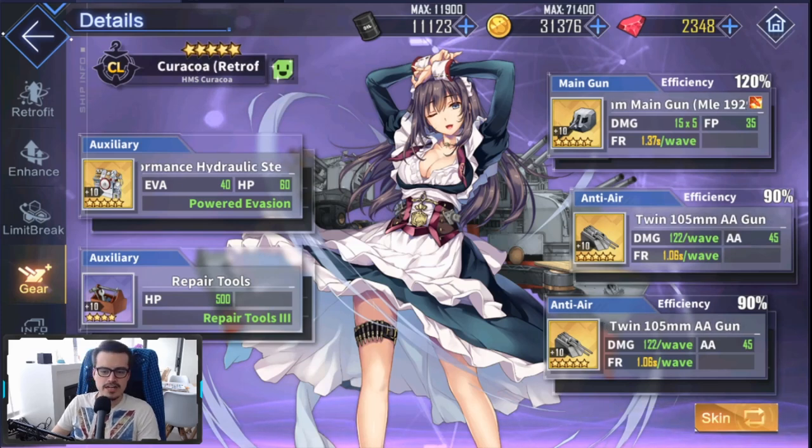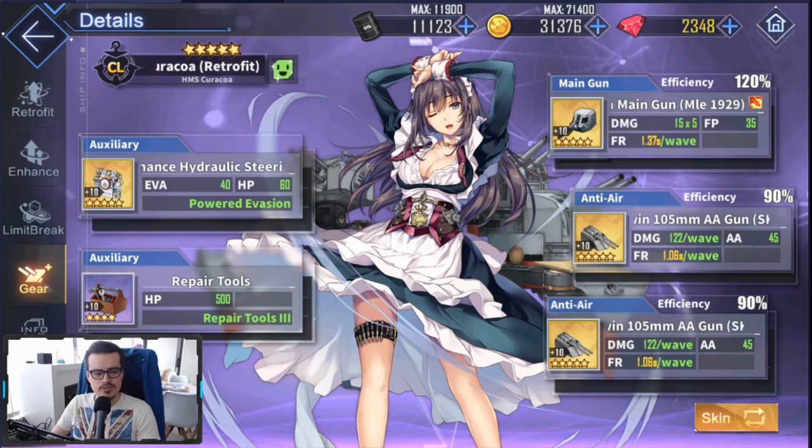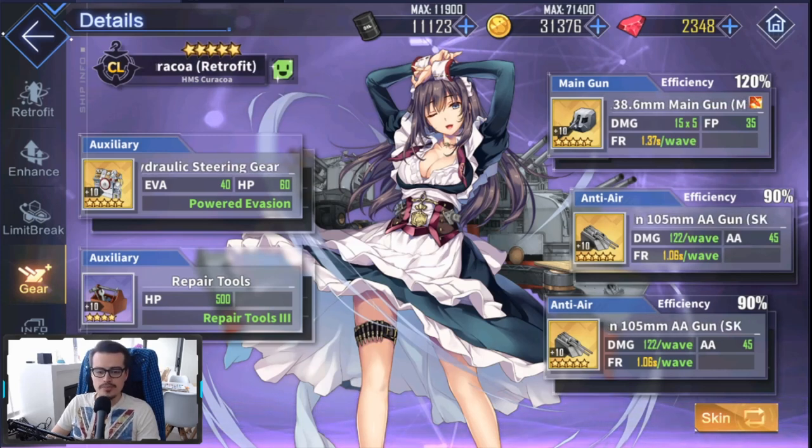You should be enhancing your gear very early on — maybe just to plus three, it helps a lot. And then once you start getting to worlds three, four, five, you definitely want to get everything to plus six to make sure you're doing as much damage as possible and surviving as well as you can. So don't neglect your gear; make sure you're upgrading it as you go along.